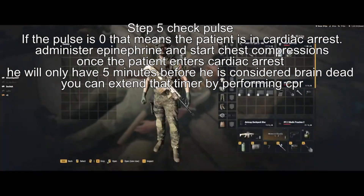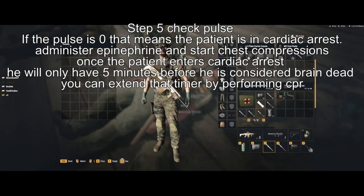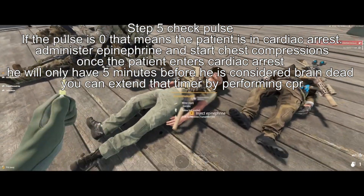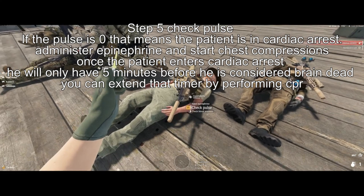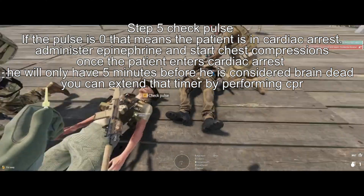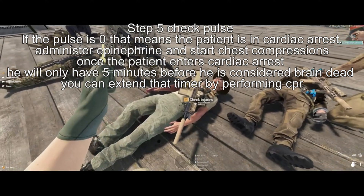Step 5: check pulse. If the pulse is zero, that means the patient is in cardiac arrest. Administer epinephrine and start chest compressions. Once the patient enters cardiac arrest, he will only have 5 minutes before he is considered brain dead. You can only extend that timer by performing CPR.